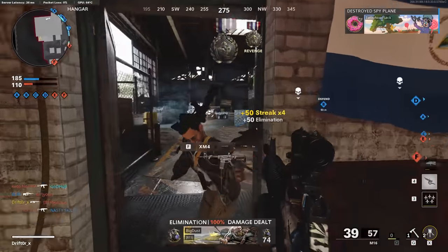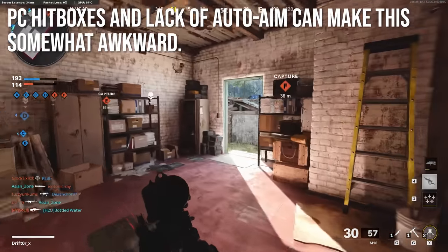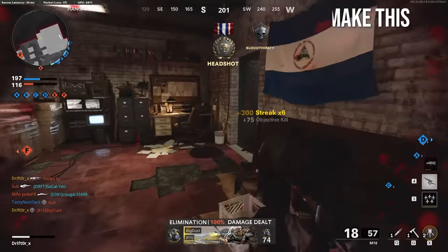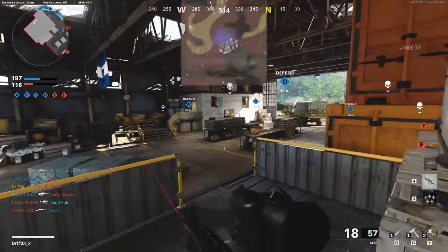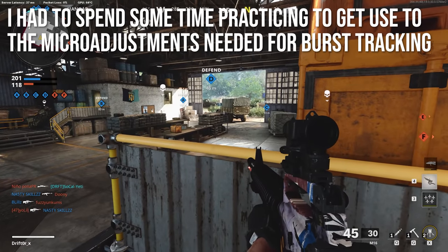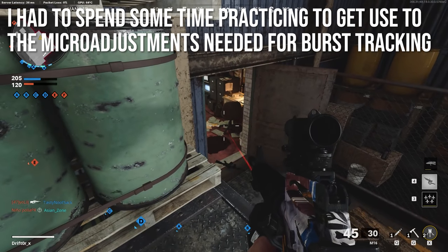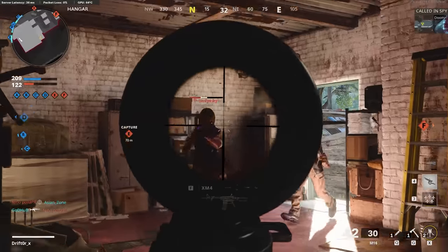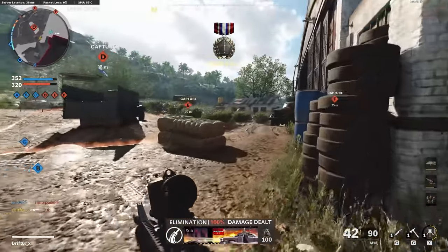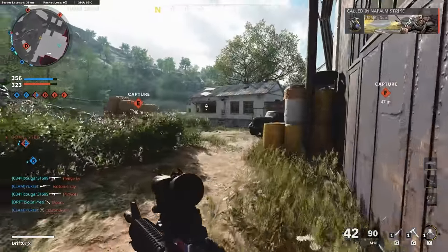The aim assist in Black Ops Cold War on PlayStation and Xbox is very, very strong. If you're trying to track people on those consoles, it's very easy to track them through a burst because your crosshairs will kind of stick to them and follow them wherever they're going. However, PC hitboxes are very weird and there's a lack of auto aim and aim assist. The weapon shoots very fast, so you're expected to manually track people through the burst with your mouse. As a relatively new PC gamer, I had to spend some time practicing to get used to the micro adjustments needed for burst tracking, but once I did, it was very, very effective on PC.